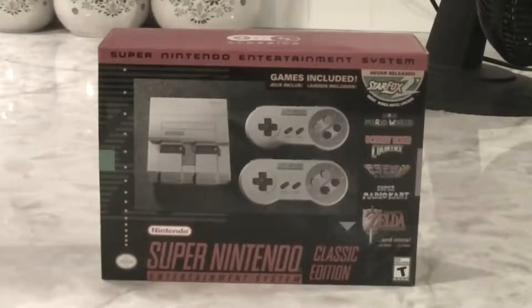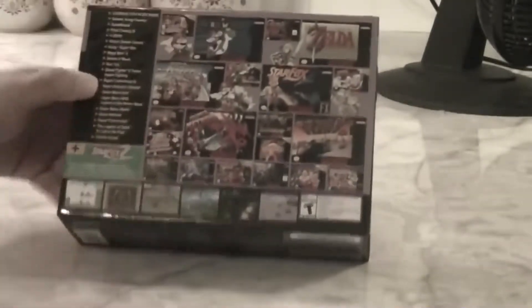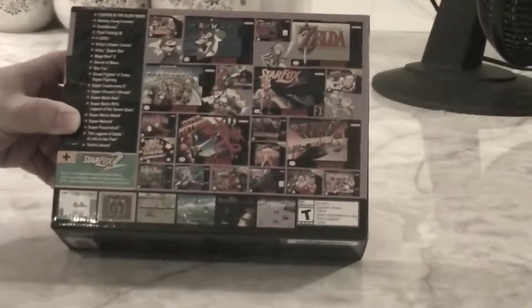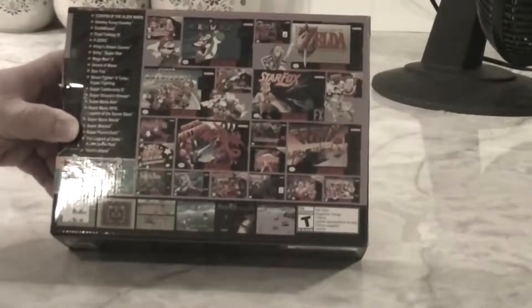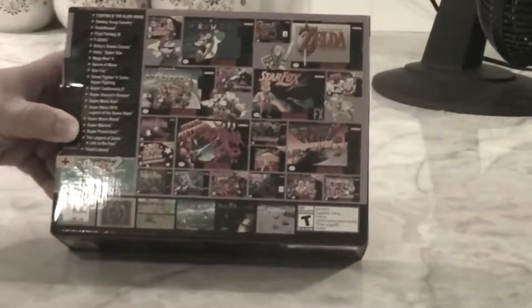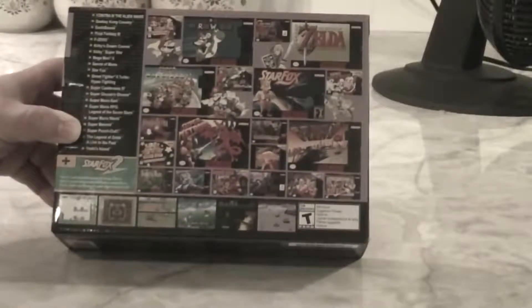Let's get on to the unboxing of the Super Nintendo Classic Edition. Before we unbox this thing, I kind of wanted to go over the games that we have here. We have Contra 3: The Alien Wars, which is the third installment of the Contra series. Donkey Kong Country. Earthbound, which is a cult classic game — a lot of people love that game. Final Fantasy 3, or Final Fantasy 6 for everybody who's not American — a lot of people consider it the best one in the series. F-Zero, the very first one.